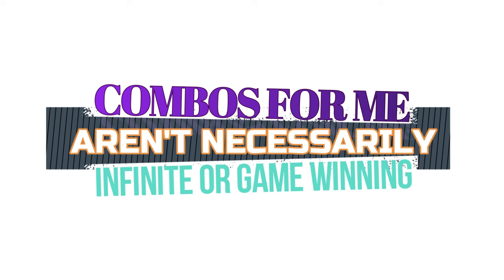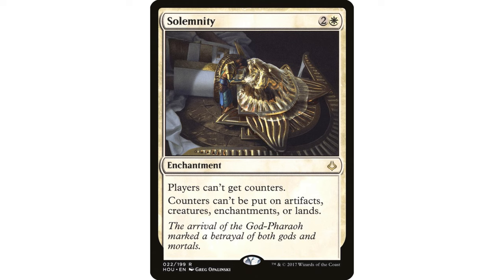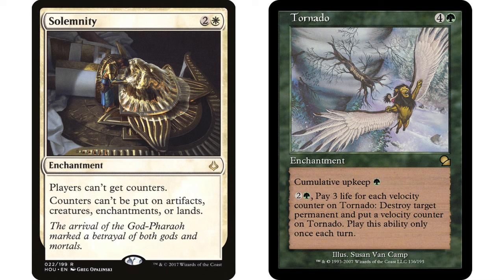Let's start out with Solemnity — a very combo-crazy card that combos with a lot of different things. My favorite combo with it is with Tornado. I have this in one of my own decks; one of the reasons I originally put that deck together is because I thought this was a really neat combo.